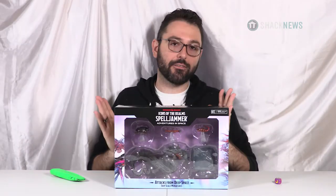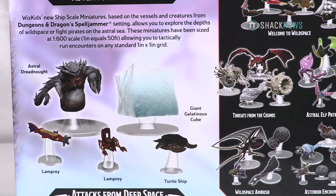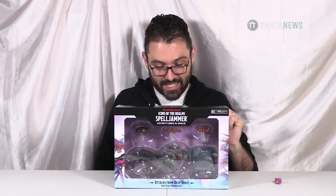Now we have Attack from Deep Space — another set. WizKids sent me a ton of stuff, so thank you again. It will help in the Spelljammer campaign we're running next week. This set includes an Astral Dreadnought, a giant gelatinous cube — so there is cross-contamination between settings — two Lamprey ships, and a Turtle Ship. They just ran out of creativity on that one: what does it look like? It's a turtle, it's a ship — Turtle Ship.